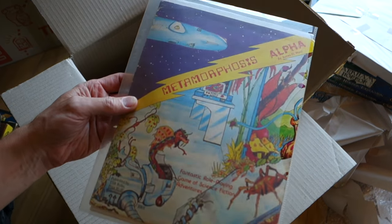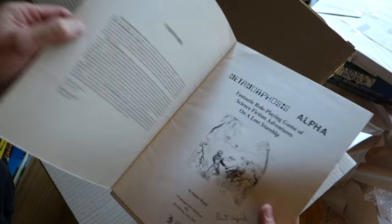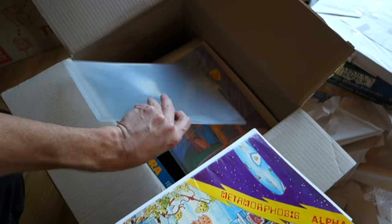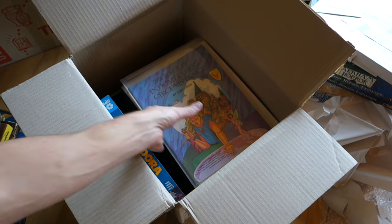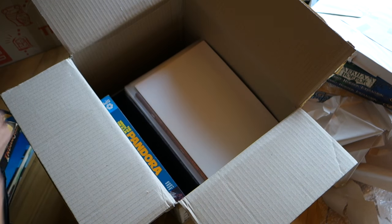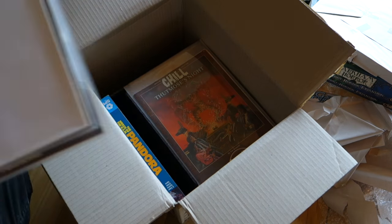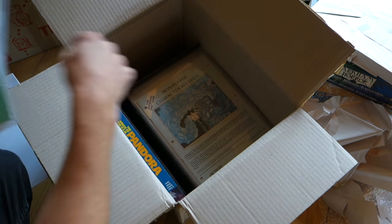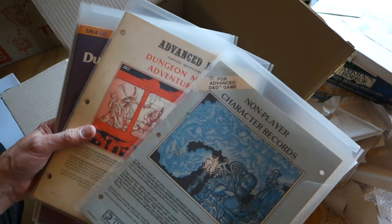I've got an original copy of Metamorphosis Alpha — I actually bought this one online and it's a signed copy, signed by James M. Ward in 1984. That was the precursor to Gamma World. And some other things — old Judges Guild modules. Dark Tower, that's a bit of a classic. There's so much stuff here. More Chill adventures. And we're getting down into modules — I've got all these in individual plastic sleeves to preserve them.